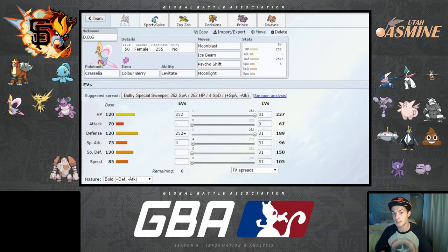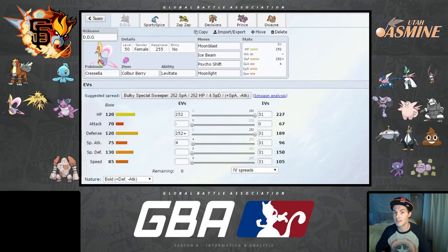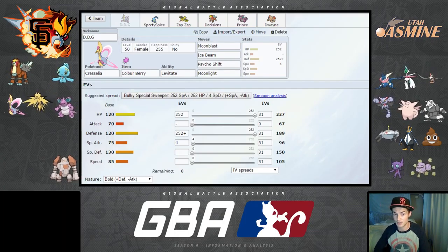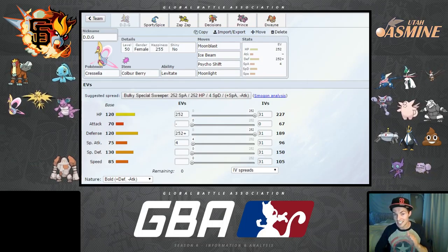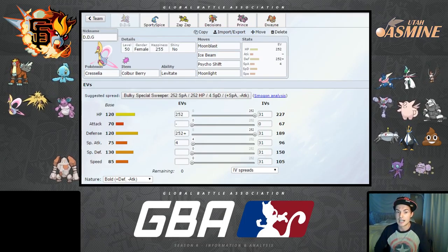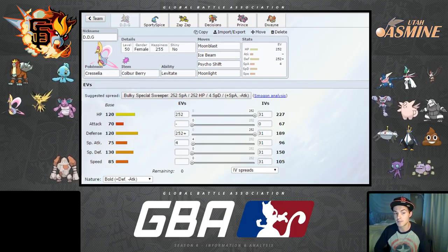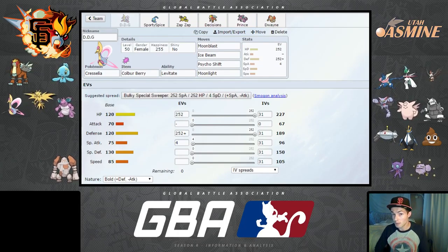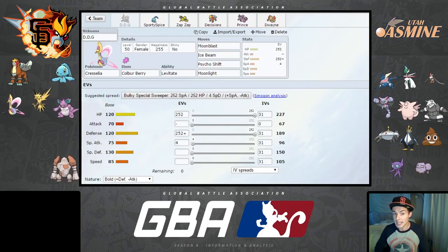Let's go over these sets in more detail. Cresselia is my main answer to Gallade — effectively my only answer. If Gallade comes in against a Pokémon it outspeeds and OHKOs, forcing a switch, I want something that can survive a Swords Dance-boosted attack. DDG is running Moonblast, Ice Beam, and Moonlight, but I'm actually going to change Psycho Shift to Thunder Wave, so I can switch in on a Swords Dance and then T-wave Gallade as it goes for Knock Off.